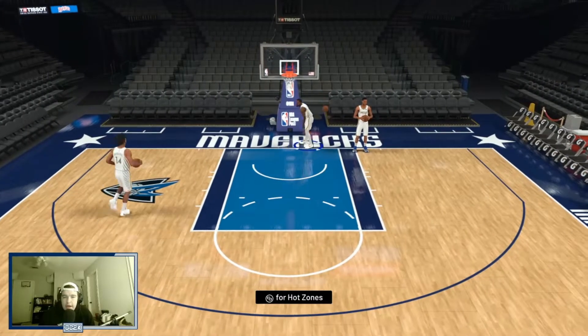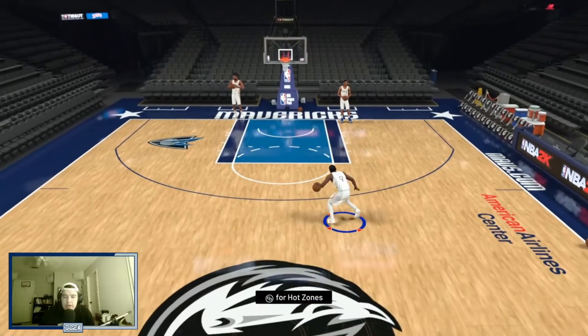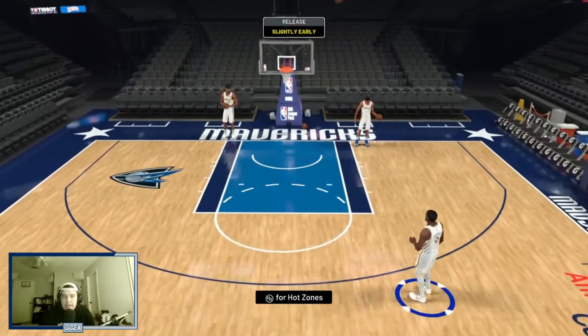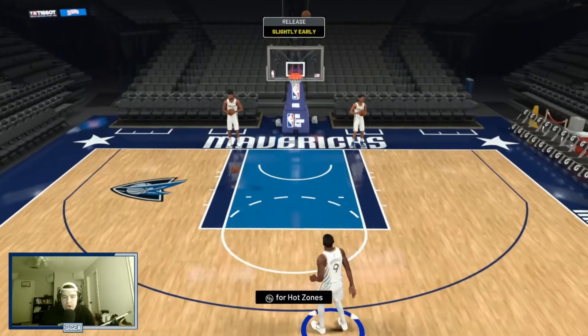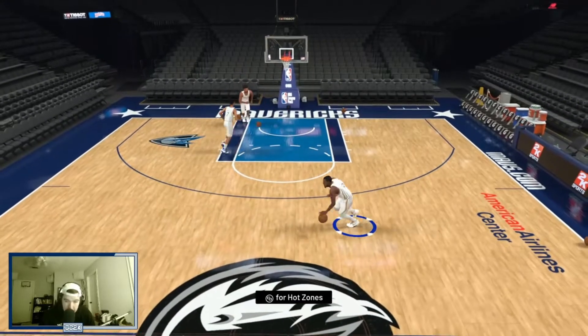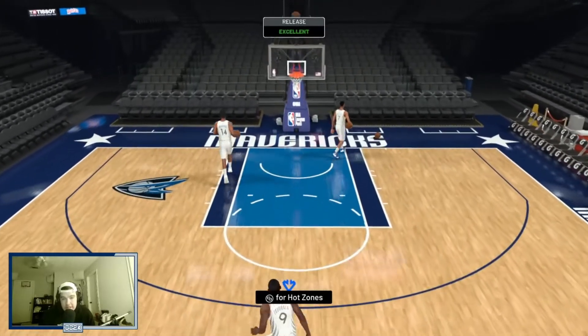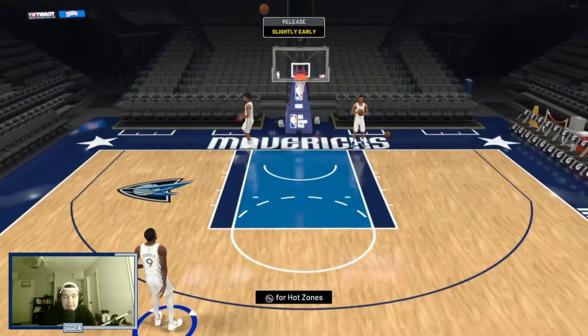He can move and groove, he can attack the rim, and he's got all the necessary badges. The defensive end of the court is where Andre Iguodala really separates himself, because of his ability to play on the interior and his switchability — most shooting guards aren't going to have the badges he comes with. That really sets him apart, especially as an elite budget card. Without further ado, let's hop into some unlimited and see what we can do with Andre Iguodala.